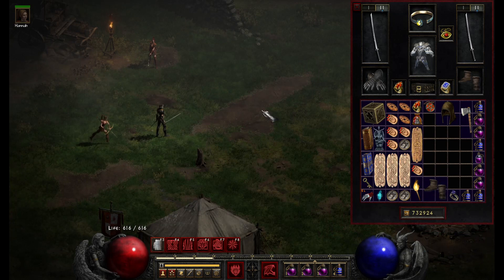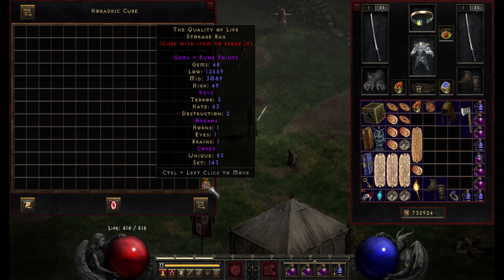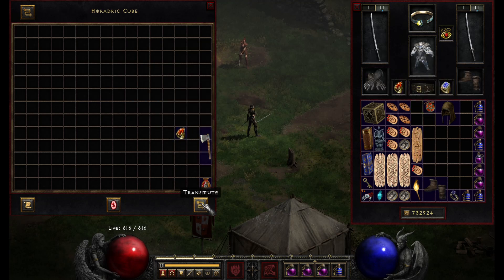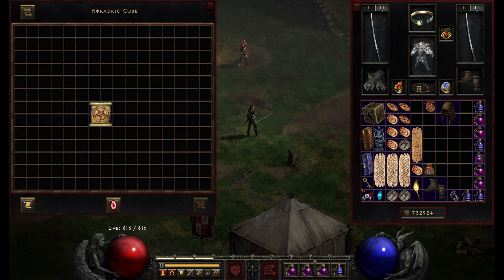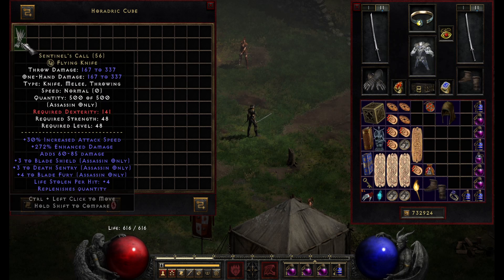We want two uniques so we'll get two rings, and then we want to make a set item also so we'll get an amulet. Now we're ready to begin crafting. We're going to take our storage bag — you can see I have 83 unique cores and 143 set cores listed at the bottom. It's going to use 10 of these each time, at least as of this patch. So we'll start with our weapon, toss in a magic ring, and transmute that to get our blood contract. It will tell you what you'll get — in this case, a unique weapon.